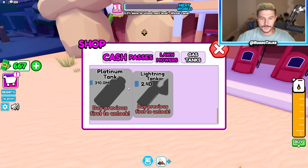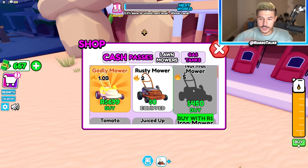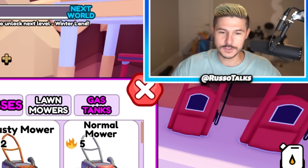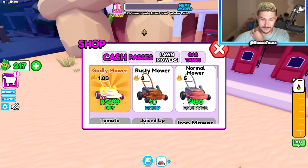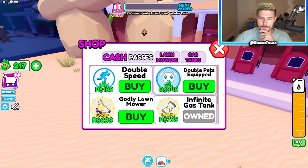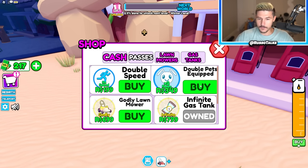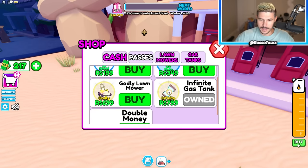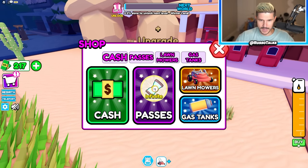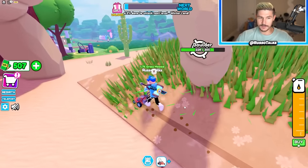It's 800 Robux and now I don't have to worry about tanks at all. There are also lawnmowers you can buy for cash, all the way up to the lightning mower — that's the new one — and even the godly mower, which is actually the best one at 699 Robux. Then there are game passes: double speed, double pets equipped, and double money. All those boosts are helping me; I'm getting way more money.